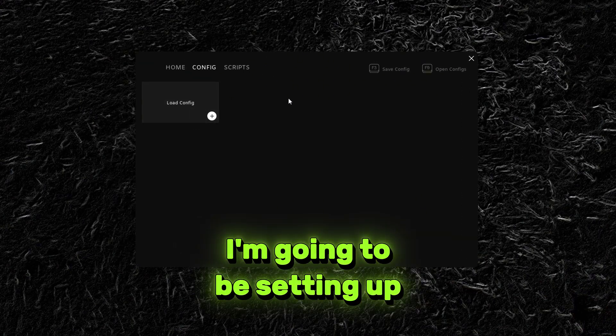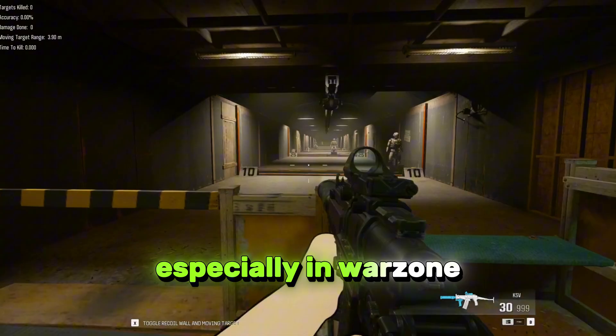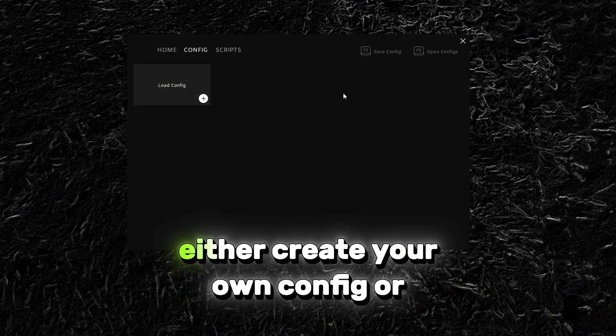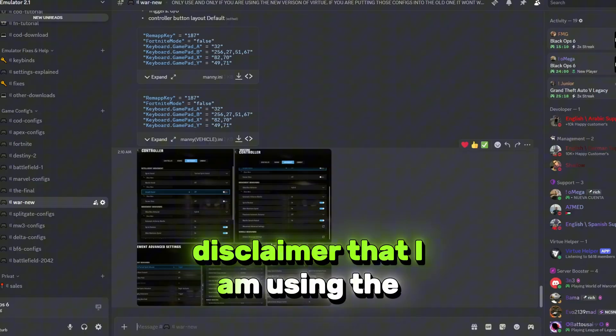In today's video I'm going to be setting up Virtue from scratch, from A to B, showing you how easy it is to get aim assist on your keyboard and mouse using an emulator in all games, especially in Warzone. The first things you need to do after you get Virtue is obviously either create your own config or copy a config that is already made. I want to add a quick disclaimer: